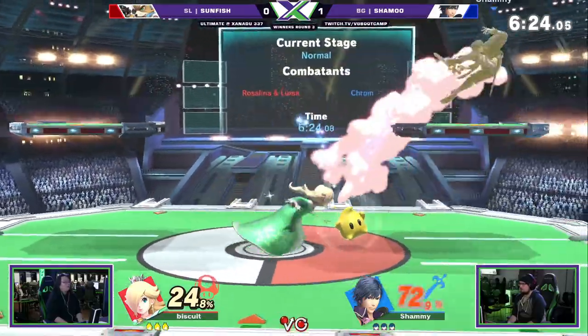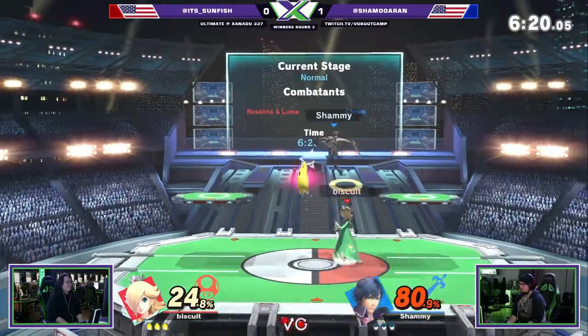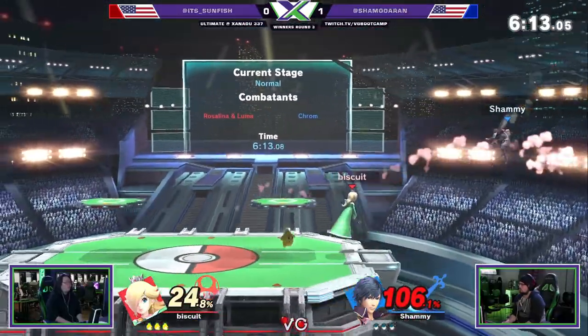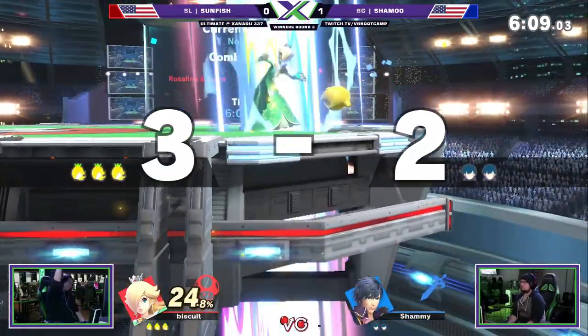He wanted the neutral air — oh, forward smash. But again, Rose is a bit floaty for that, so it's not really gonna work out the way he wanted. Especially not at this percent. He doesn't really need to press up because he essentially has a disjoint in the form of Luma. Little pivot incoming, and there's the jab. He gets him on the way up, just like that.